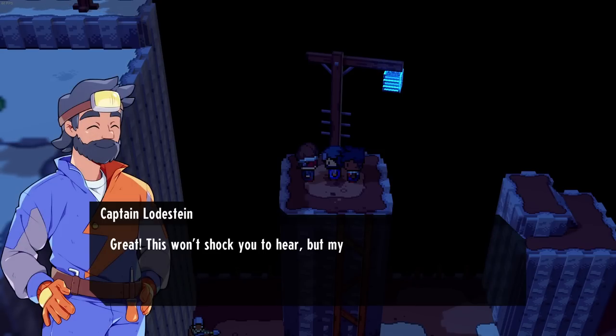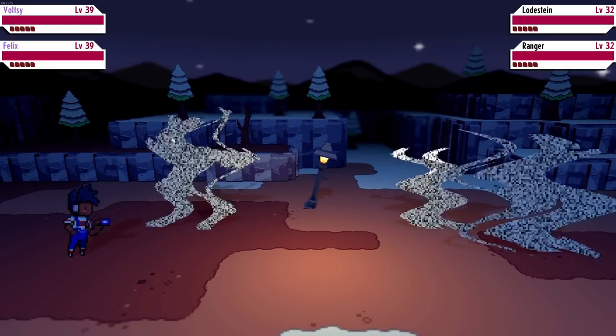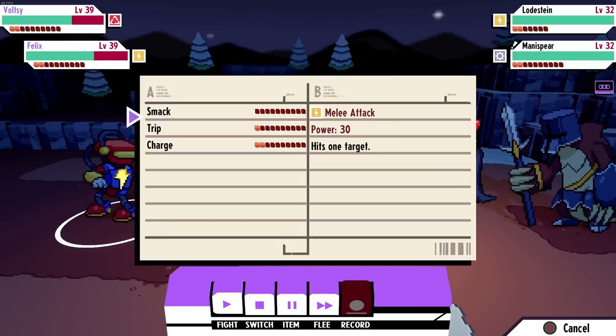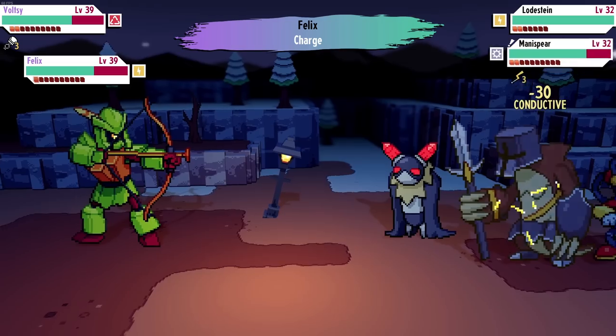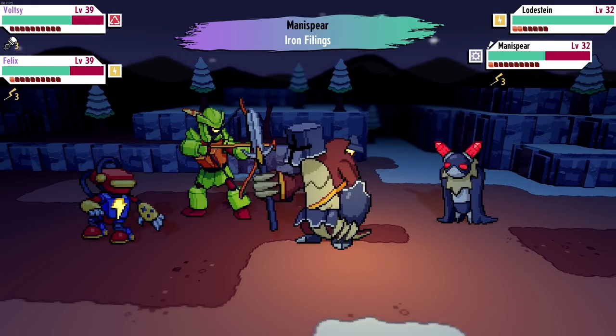You're here to take my ranger captain challenge, am I correct? Yes. Great — this won't shock you to hear, but my area of expertise in battle is electric. You have to be quick on your feet if you don't want to be struck by lightning. Alright, bring it on — Captain Lodestein! So we shall Toy Hammer and then Charger. Take out the Mana Spear first. Every time I see a Mana Spear I just get haunted by the look of it — I need to find you down in the Deadlands. I'll find you soon.